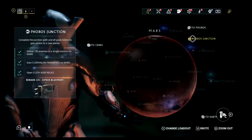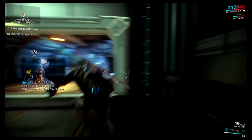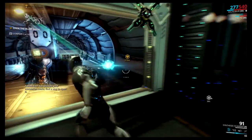Second requirement: scan three Cephalon fragments on Mars. A blastor has blocked your evacuation route. Find a way to move it.